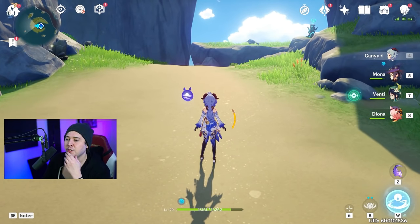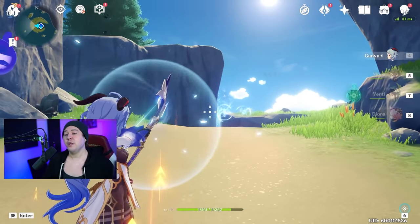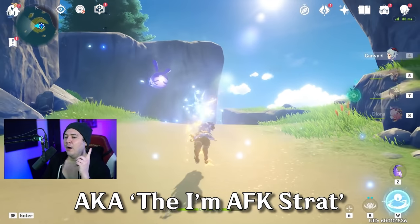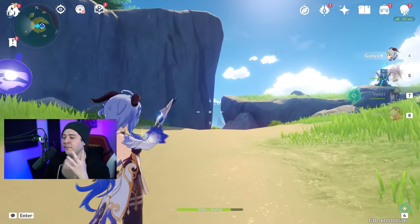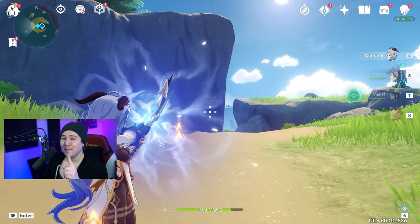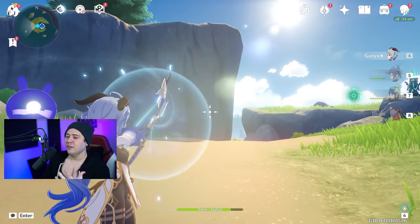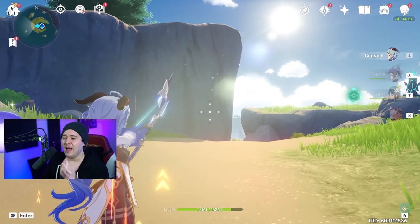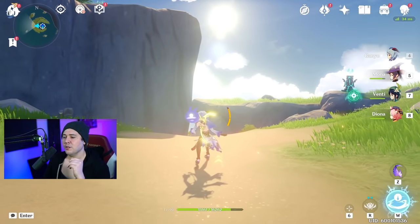Speaking of Ganyu's charge attack level two — normally you'd just charge attack and shoot repeatedly, or go into auto-aim and keep firing. You're going to get the slowest charge time if you stay in auto-aim mode. There's a way to maximize damage by utilizing auto-aim strategically. You can see the difference: using normal manual charge attacks is pretty fast, but if you use auto-aim, it's slightly slower to charge that second time.